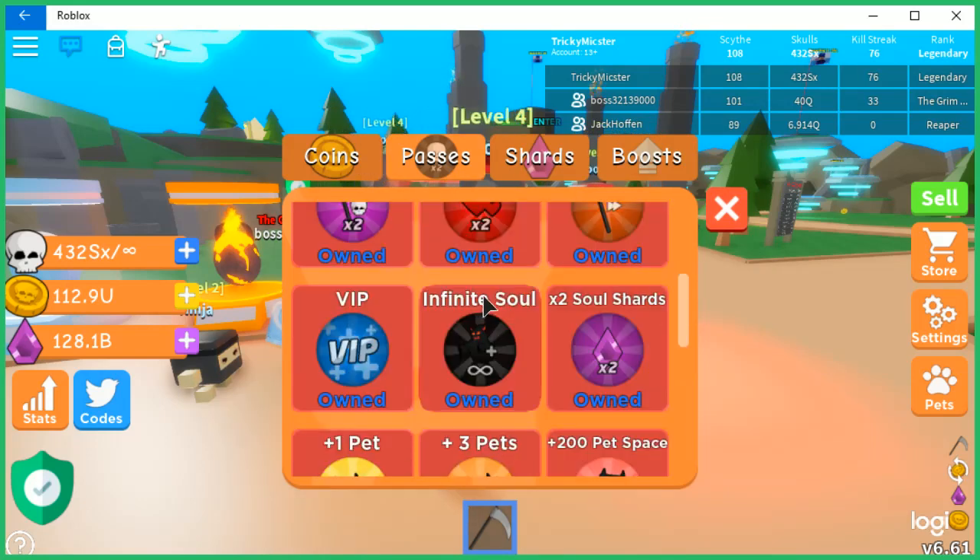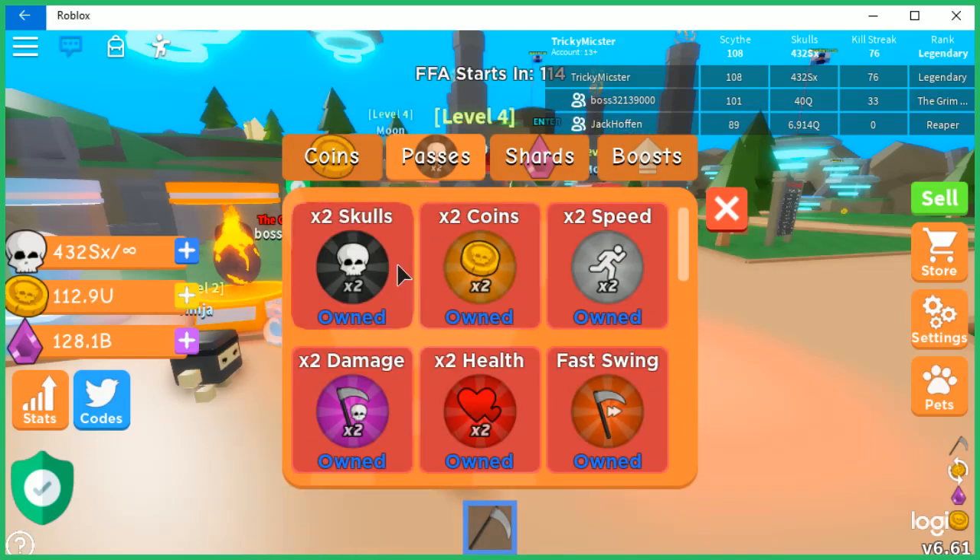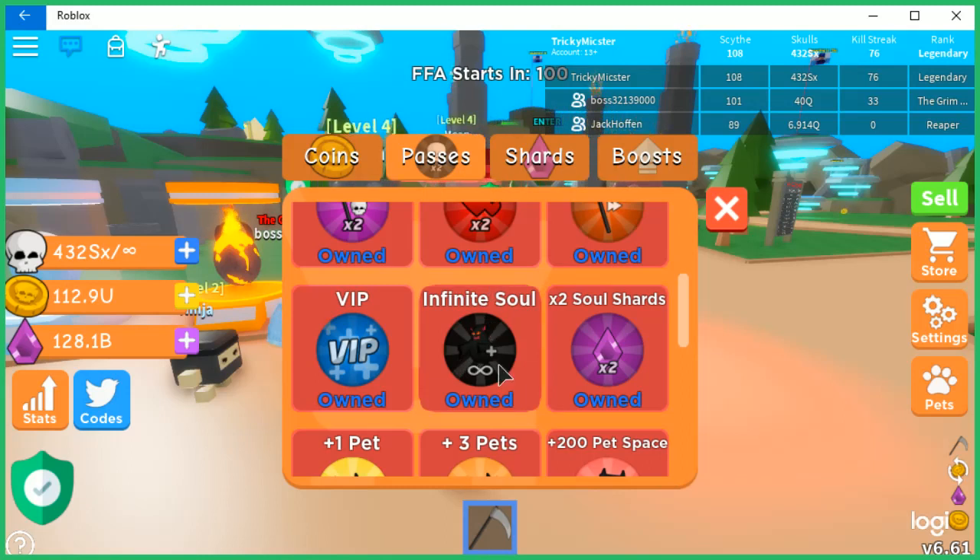In the early stages you'll definitely want to buy game passes. If you're on console and PC, these are the five that you might want to get: the x2 skulls, the x2 coins, and the infinite soul capacity.